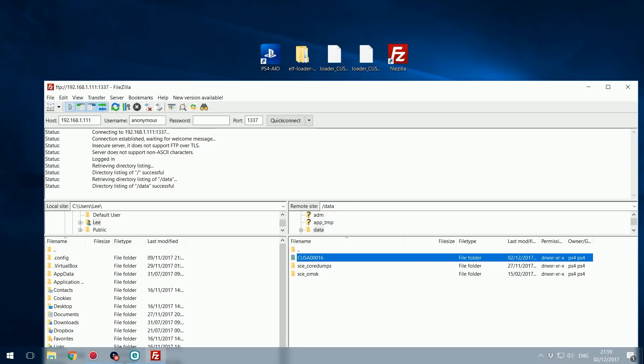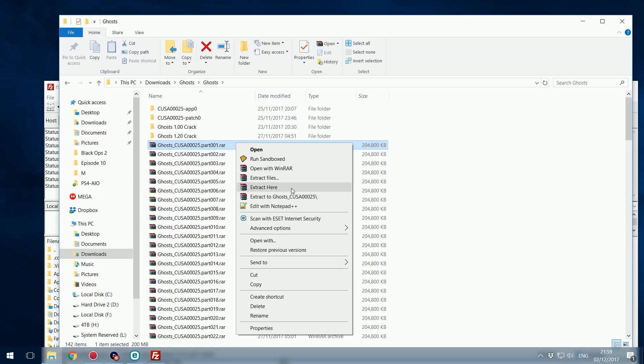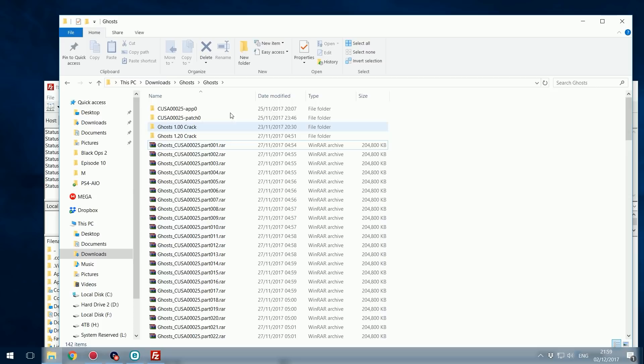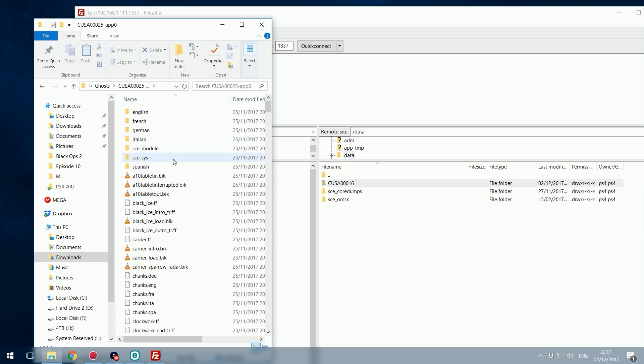Once you've created your folder with the game ID, go to where you downloaded Call of Duty Ghosts, right-click and extract part one using WinRAR, and you'll get four folders. You've got app0, patch0 (which is the game update), and two cracks - a 1.00 crack and a 1.20 crack. To run with the update we need app0, patch0, and the 1.20 crack. Start by going into app0, select all files, and drag them into your CUSA00016 folder.